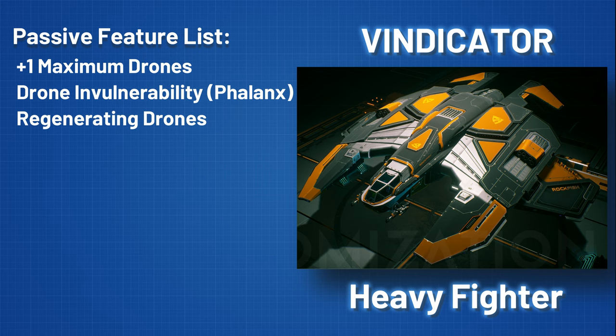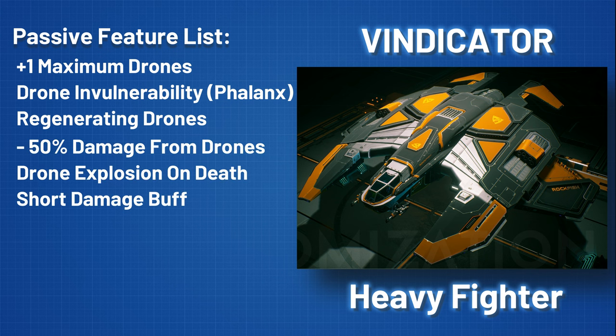Some customers also look for our other, not so popular options, like the 50% damage reduction from enemy drones, damaging explosions if a drone is destroyed, and our 20% weapon damage buff for 6 seconds after a drone is destroyed.